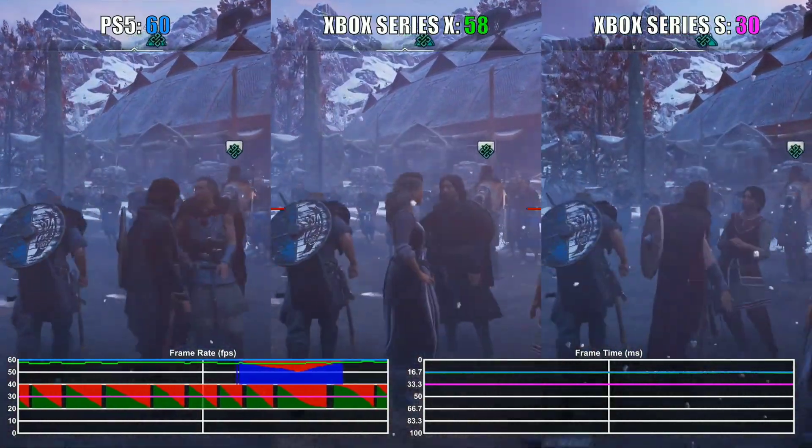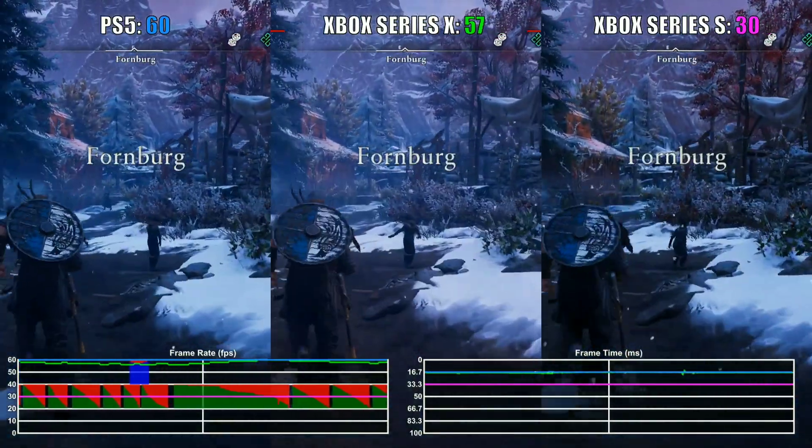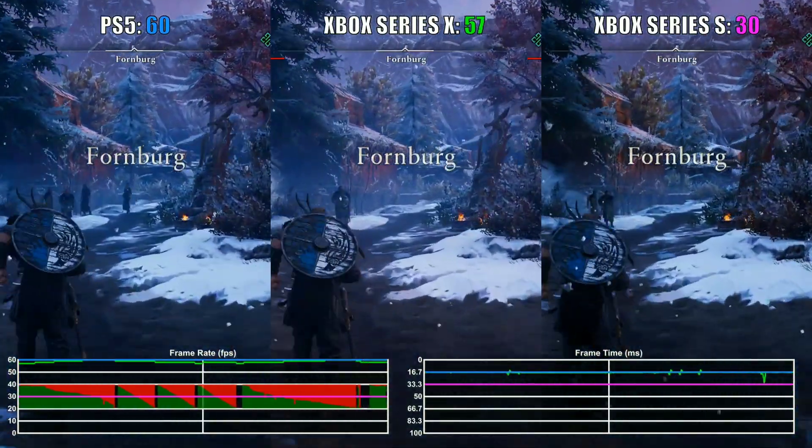Let's look at the frame rate first — you can see it's 58, 57 on Xbox, while PS5 is at 60. My theory for what this is, is that it has something to do with the CPU.